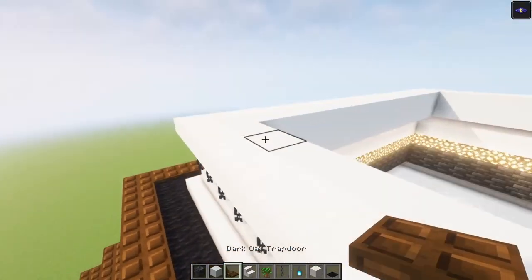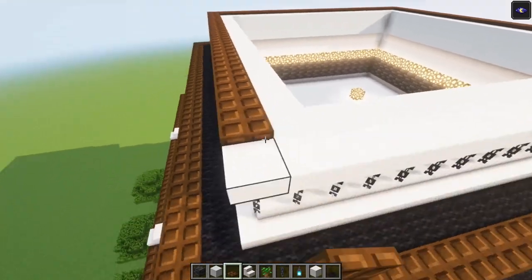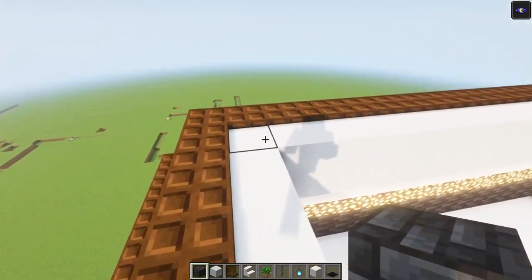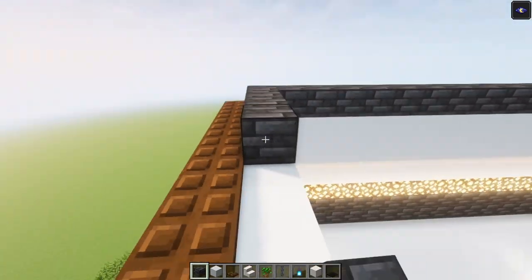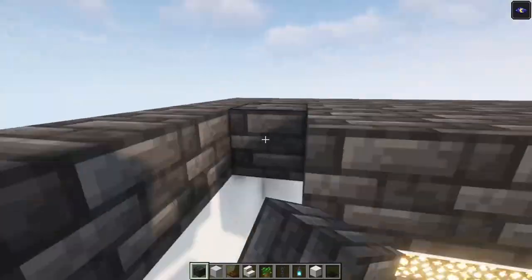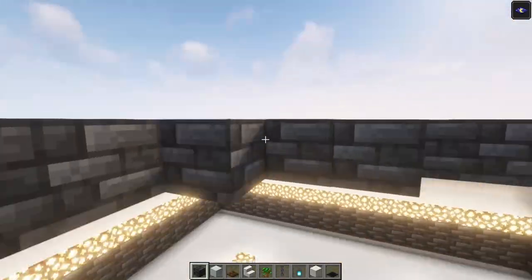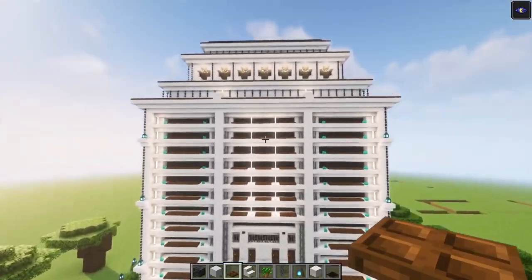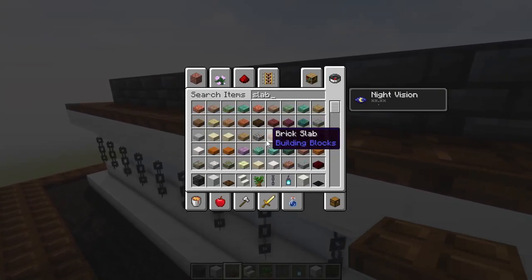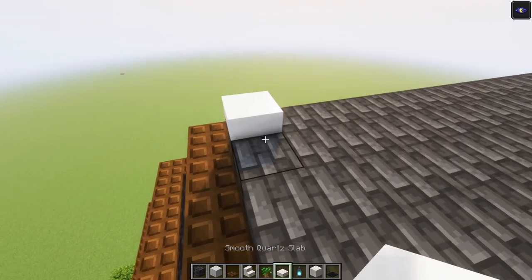Then take your stairs and chains and place them in just like this. Then add your trapdoors, and cover this all up with some deep slate tiles. Now that looks lovely. An additional thing I want to do is add some slabs on top — I'm going to go for the quartz slabs and just cover the sides.